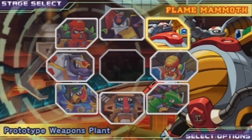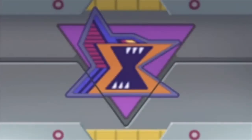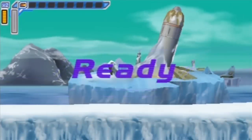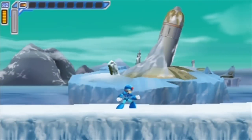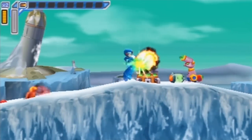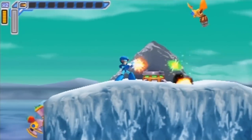Technically I could get the Life Upgrade here without freezing the lava, but it's kind of a stupid thing to do. If you don't know what I mean, you can get the Health Upgrade before freezing the lava. Basically, certain stages have different effects when you beat certain stages in different orders. If you beat Chill Penguin and then go to Flame Mammoth Stage, the lava will be frozen.